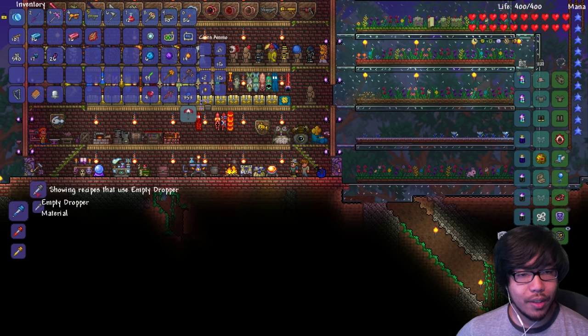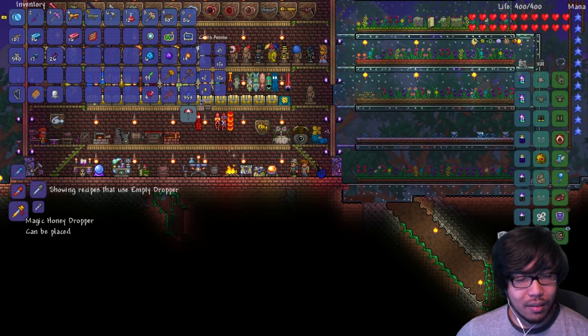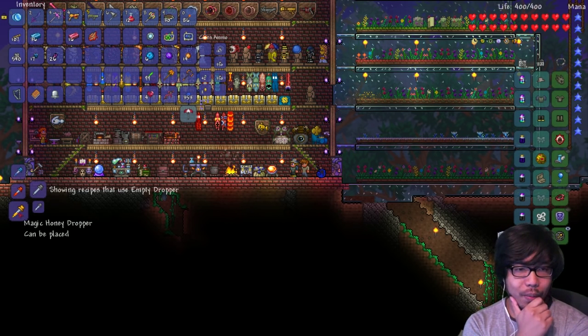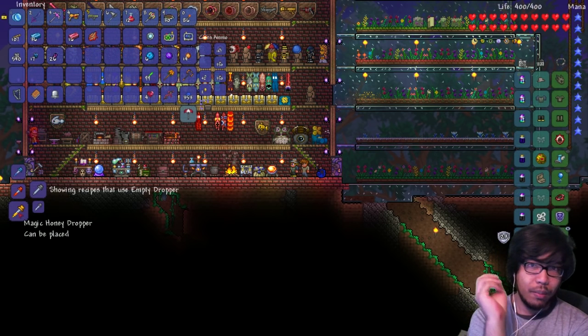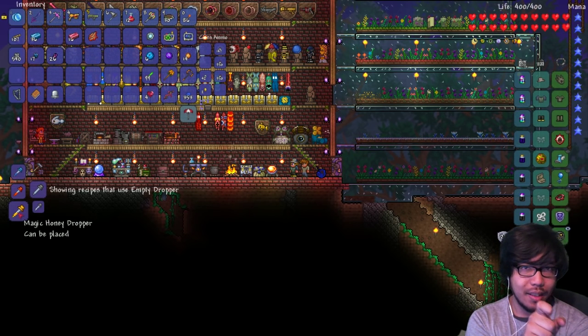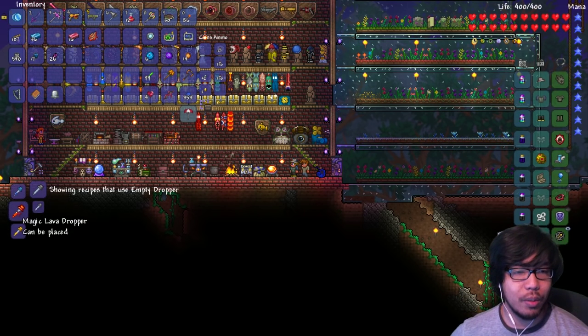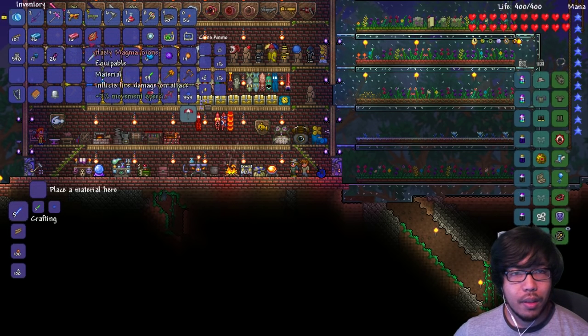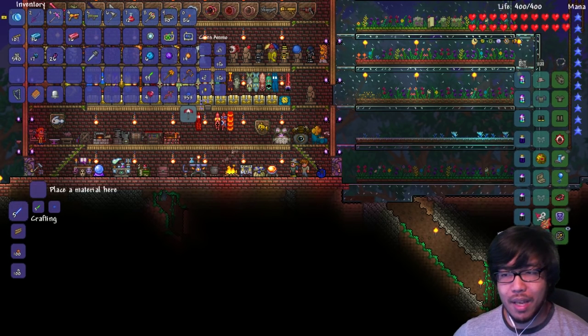Now for the empty dropper — this is new, I have no idea what these are. Is this like a bucket where you can literally scoop liquid up and put it somewhere down? I've never seen this item before. I think it's new — if I'm wrong let me know. I think we should try it.